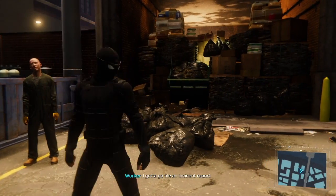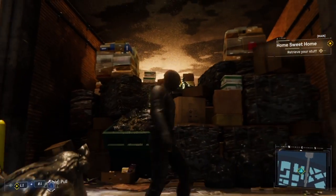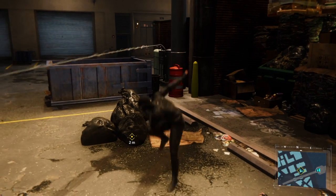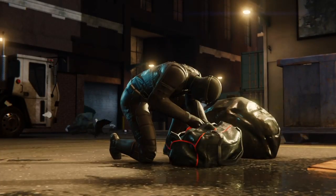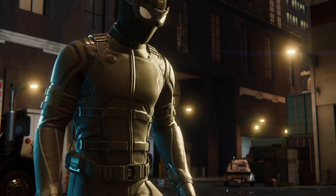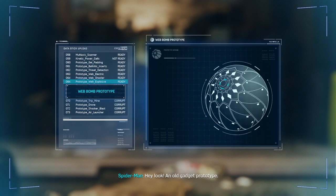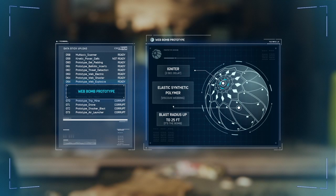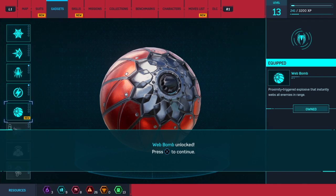Sure, have at it — I gotta go file an incident report. There's something there; gotta move these bags out of the way. I think that's it. Please be here, please be here, please be here — yes! Hope it still works. Phew, looks like everything's here. Hey, look — an old gadget prototype. Looks kind of awesome. Why didn't I ever finish it? I think I can make this work. Looks like we got a new spider gadget.